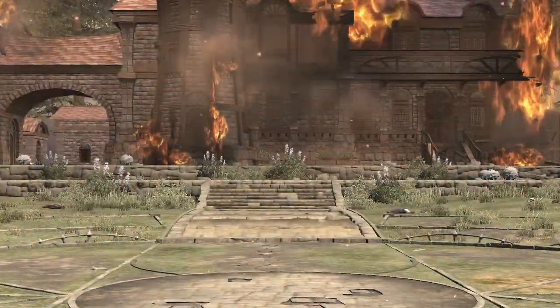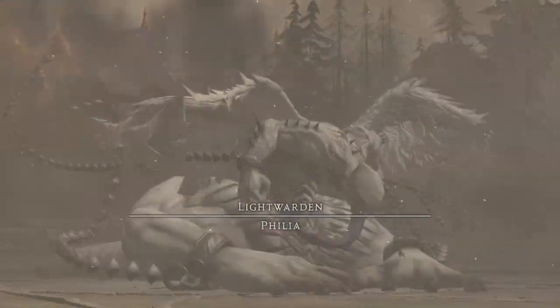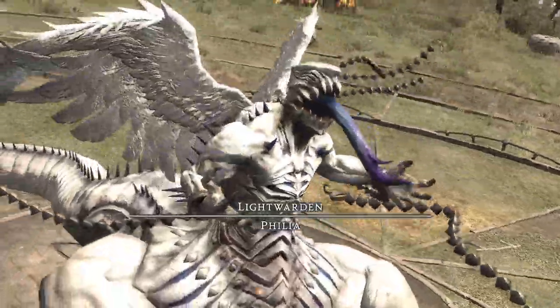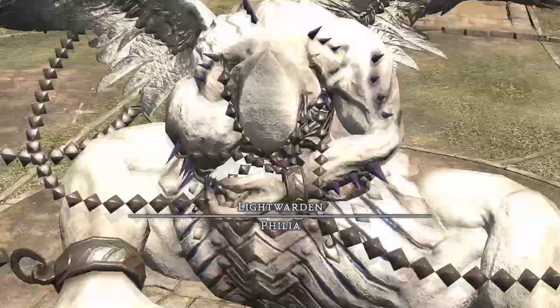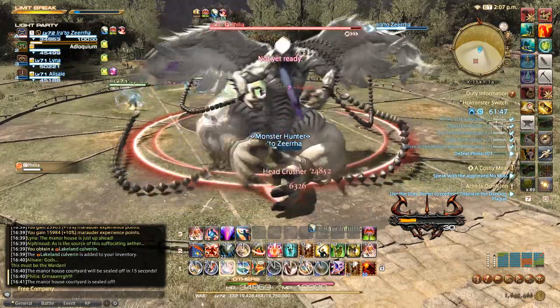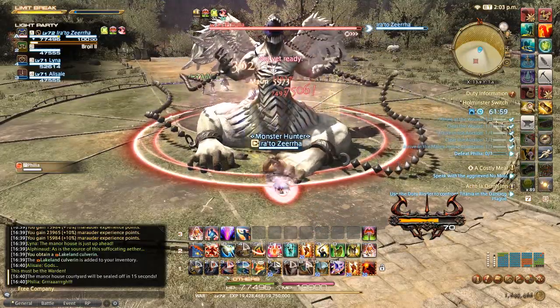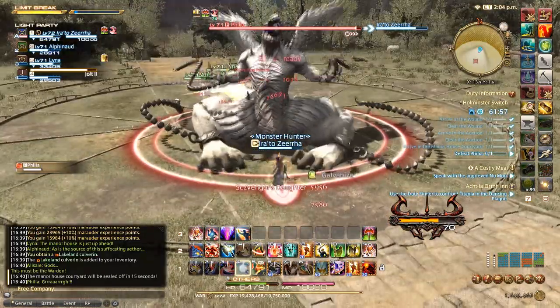Once you're done there you can head up and fight the final boss of the dungeon, Phylia — the first light warrior you're going to face in this expansion. Phylia has your standard boss attacks: Head Crusher is the tank buster and Scavenger's Daughter is the party-wide AoE attack. Prepare properly for both and you'll be fine.